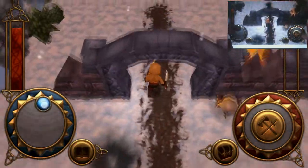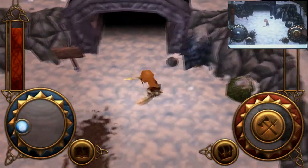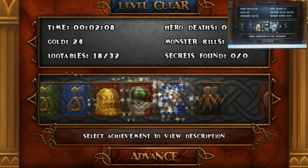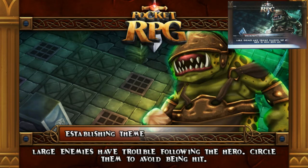We keep moving up to the swamp catacombs. It took two minutes to do that bit: no hero deaths, we collected 24 gold, had 20 out of 20 monster kills, looted 18 out of 32 items, and found no secrets. We move ahead into the next area. That guy on the loading screen looks a bit more aggressive — he may appear in the next level, which looks a bit more challenging.